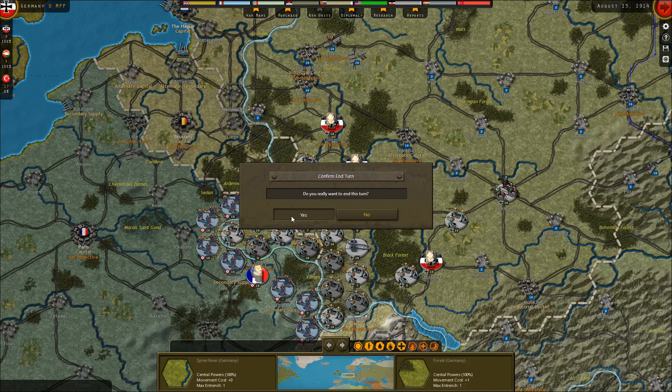It is August 15th — the game starts August 1st — so we are about to conduct the second Allied AI turn, and that's really what I've got my finger on the trigger for right now. This was taken from a live stream from a couple of days ago, so keep that in mind as you're watching. I do interact with the audience a little bit, pretty minimally. Let's go ahead and jump back in and see what the Allies have in store for us as we turn to episode number three of Strategic Command World War I.